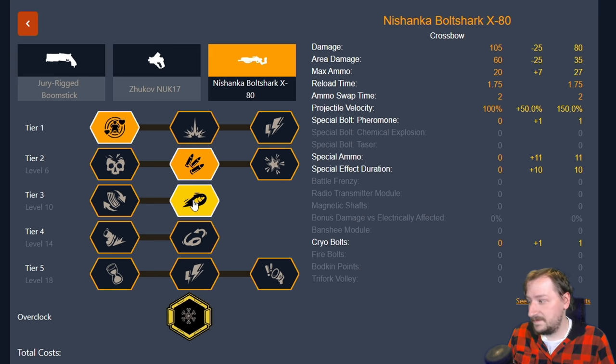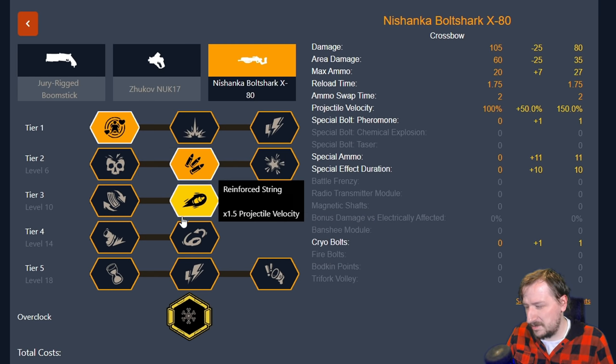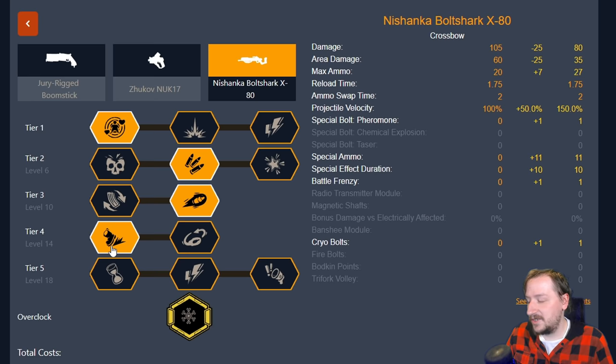In tier four there's no reason to go with the Radio Transmitter Module. You can get your pheromone bolts back with it, but you can probably just go pick them up. Battle Frenzy is usually a better choice here. And then in tier five I go with the Special Bolts — just so that they attract more enemies when I hit something with the pheromone bolts.